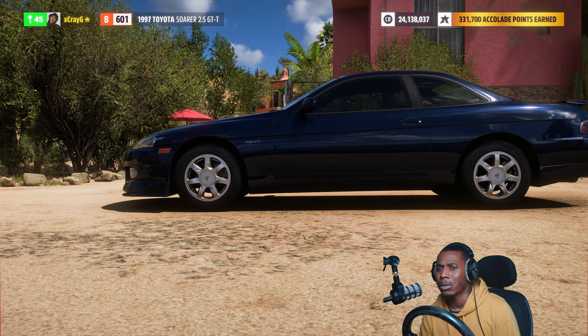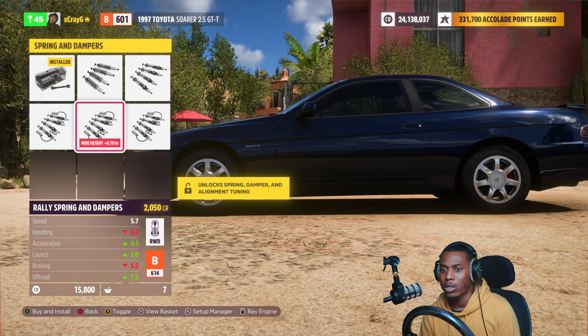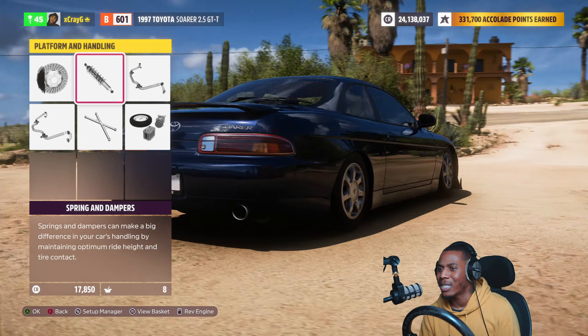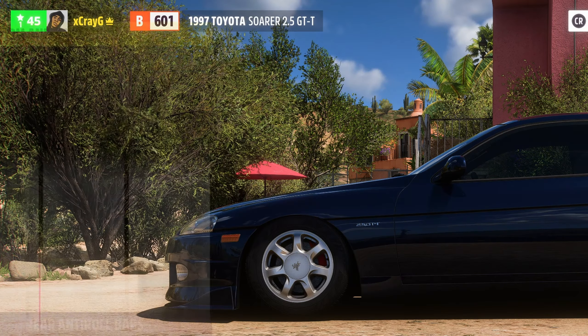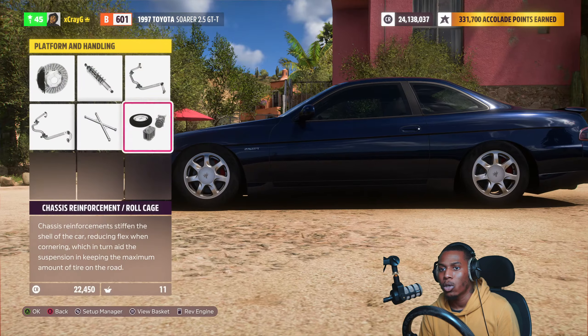We gotta make this a drift build, every time. Raised brakes, let's go with some drift springs. Oh, we get low — this joint gets low, that's what I like to see. Oh my gosh. We'll go with the anti-roll bars, boom. No roll cage, and a little weight reduction.